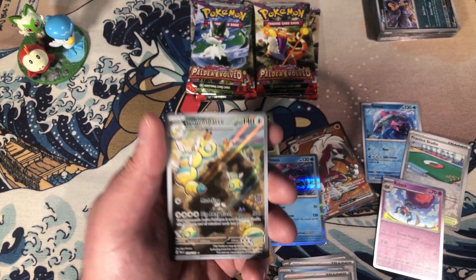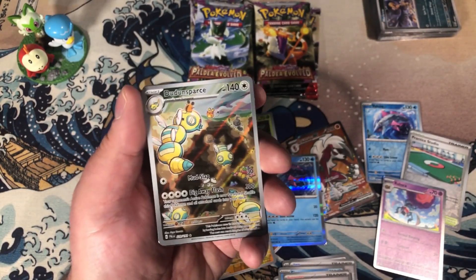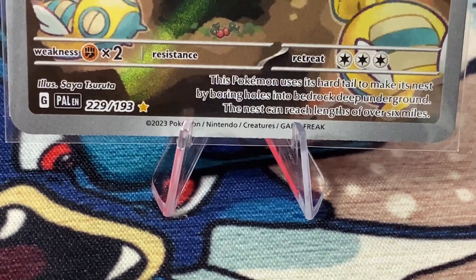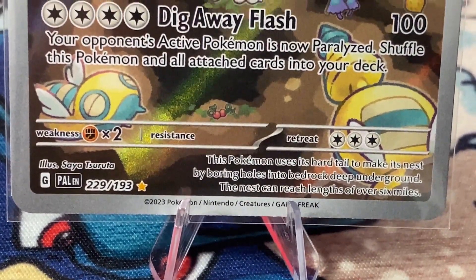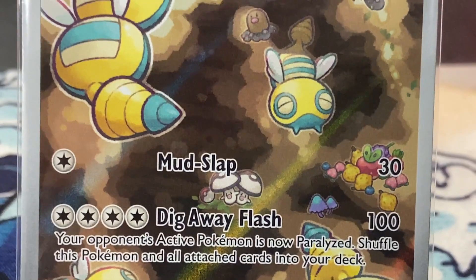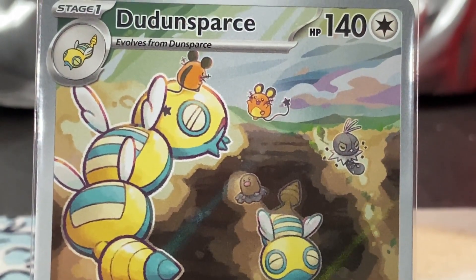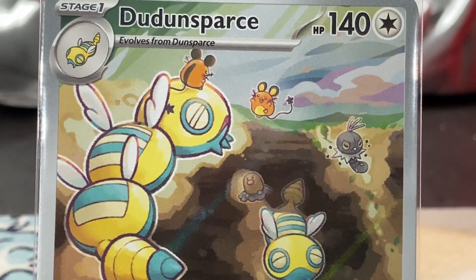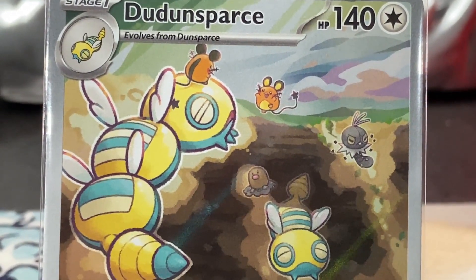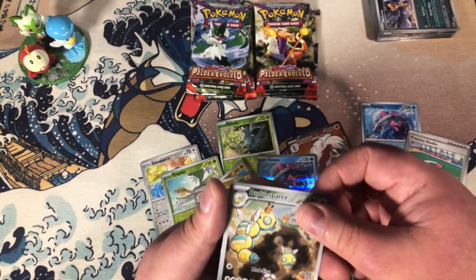A Dudunsparce with Dunsparce on it. In addition to using thick white lines to highlight Pokémon, Sayasuruta loves to hide Poké Balls in each one of their illustrations. I love how they were able to include Dunsparce, Cherubi, Applin, Scatterbug, Dunsparce again, and Diglett while keeping the focal point on Dudunsparce. Let me know if you were able to find the hidden Poké Ball down in the comments.